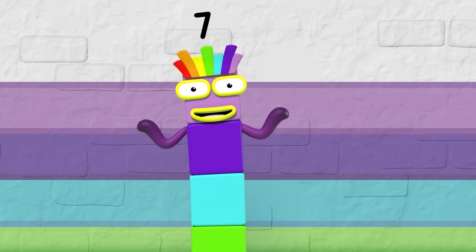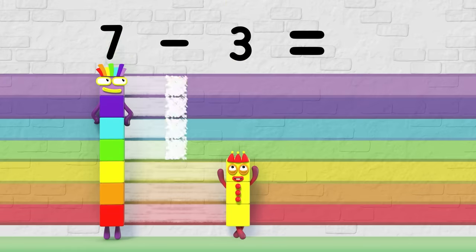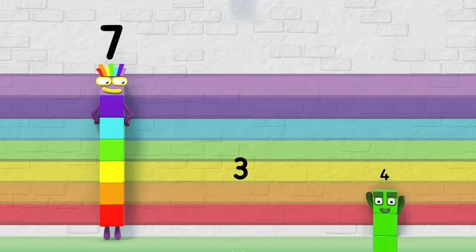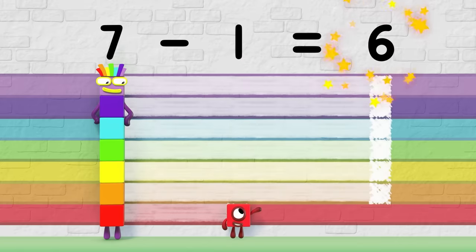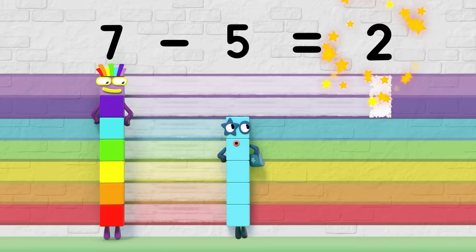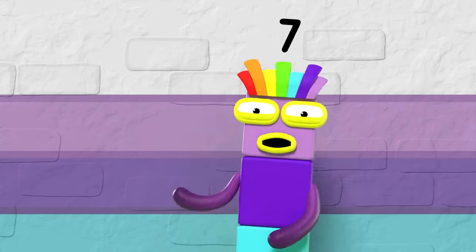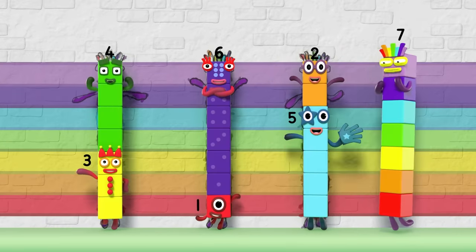So, what's the difference? Seven minus three equals four — that's the difference, four. Seven minus one equals six — that's the difference, six. Seven minus five equals two — that's the difference. So make up the difference and everyone will see what the difference is between you and me.